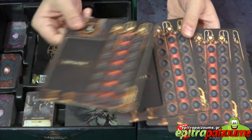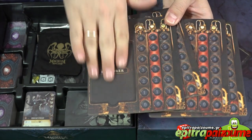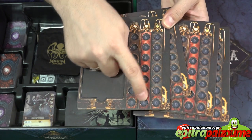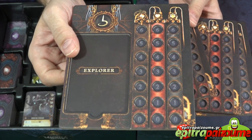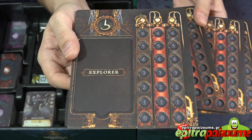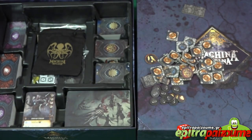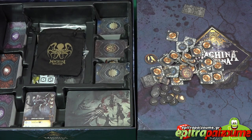The boards are like planks and also recessed — a recessed spot for your character card of the explorer, and then slots to track different things like health. Very nicely done. I like the fact that they're matte, not glossy, so you don't get any glare or shadows depending on the angle. Look at the thickness of these boards — excellent, very good quality.